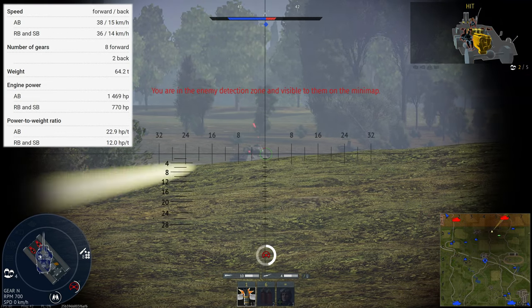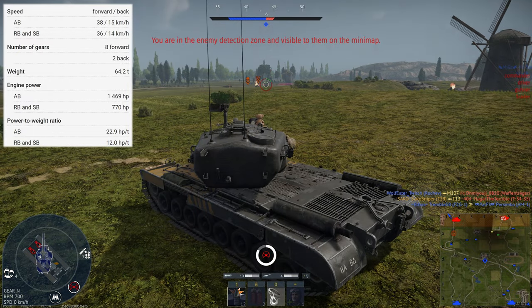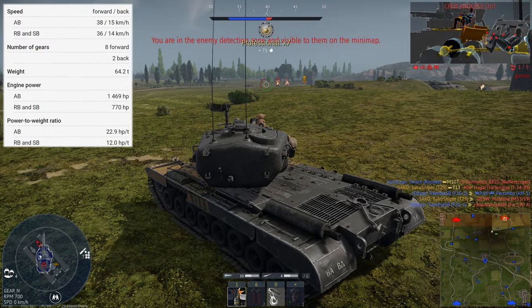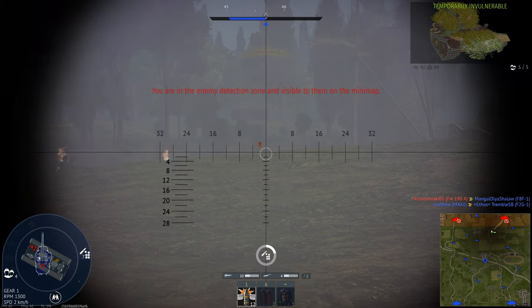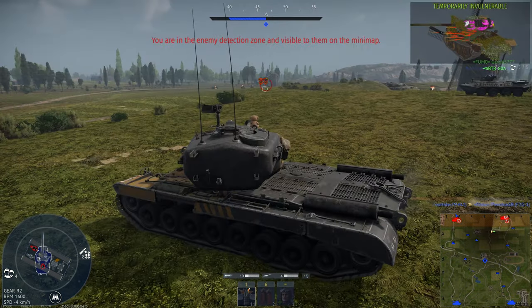It can go in a straight line pretty well, but you can't really manoeuvre around the place. We have a top speed of 36 kilometres per hour and a reverse speed of 14 kilometres per hour. So even if we do extend a little bit, we can pull back quite easily, and as we'll see in the next section, we do also have some incredibly reliable armour.